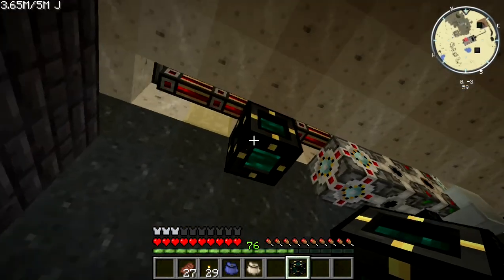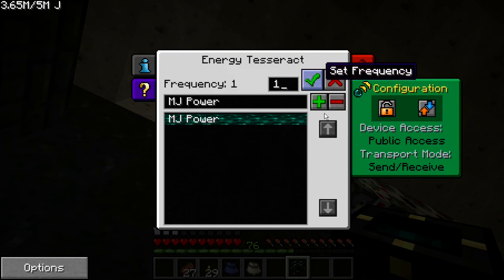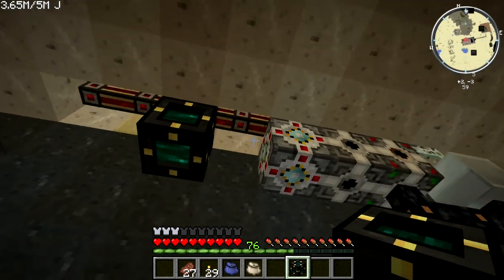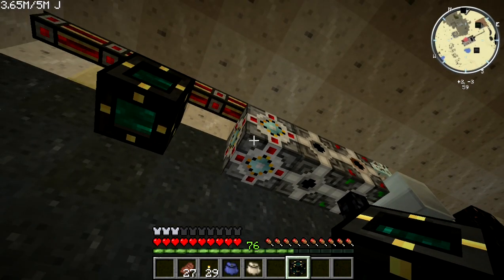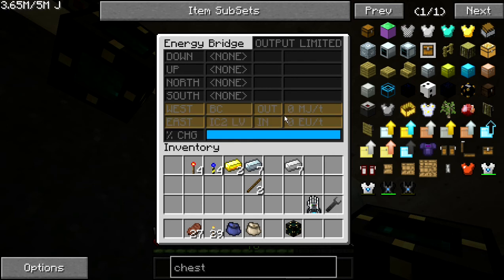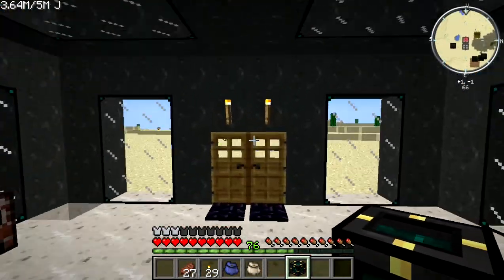The other energy tesseract back at my base is set to MJ power and activated, on a redstone energy conduit connected to the power converter. You'll notice there's not much pulling from the power converter right now — it's just the rolling machine pulling a little bit every once in a while.